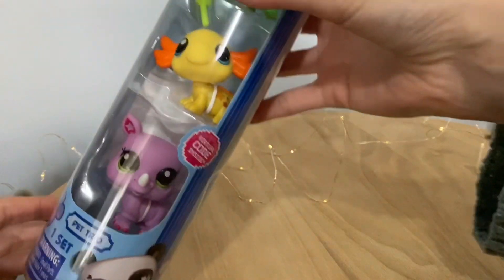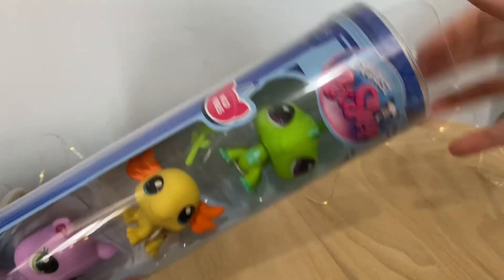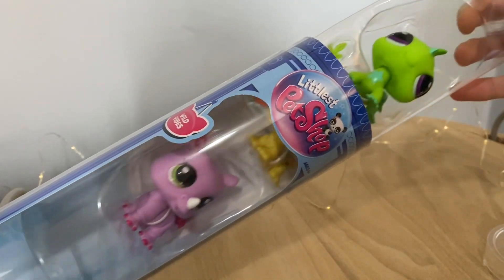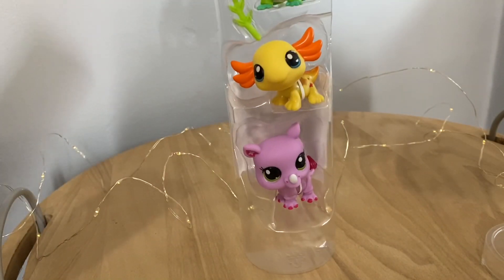So it seems the best way to open it while preserving the packaging is if you go up at the top, there will be two pieces of tape right here. And you just slide that off, and then your pets should just slide right out.